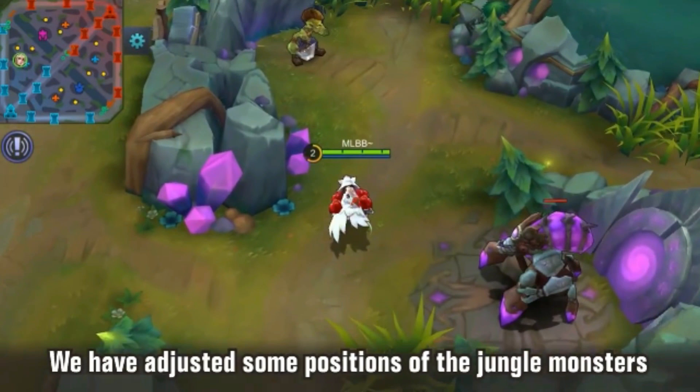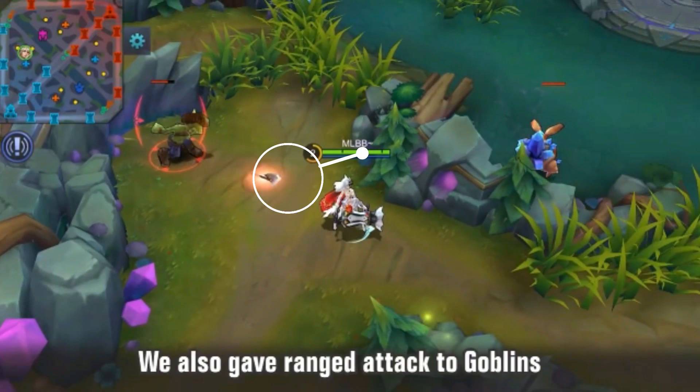From the look of the map, I feel like the goblin camp on the top side and the blue buff — the spider blue buff — the distance between them has been increased, so it might be harder to pull those two together. It seems like the distance from the top small camp to the blue buff is about the same as the bottom small camp to the blue buff, so we'll see how this actually works.